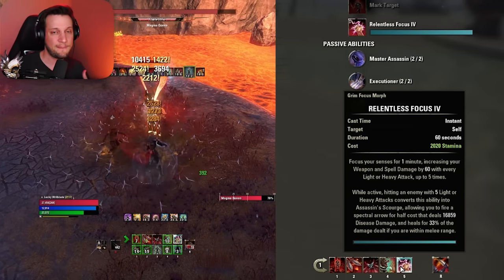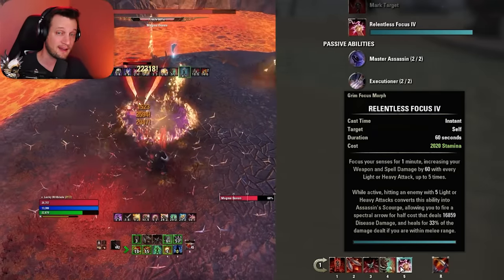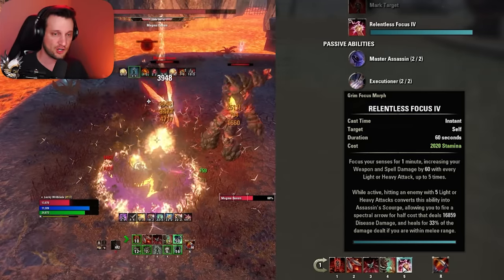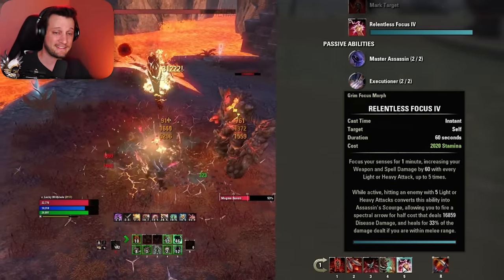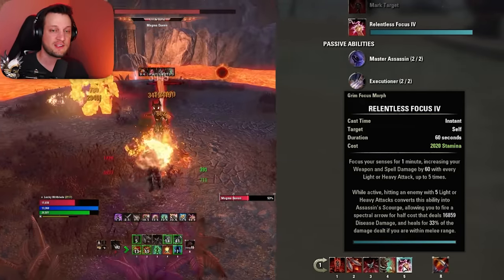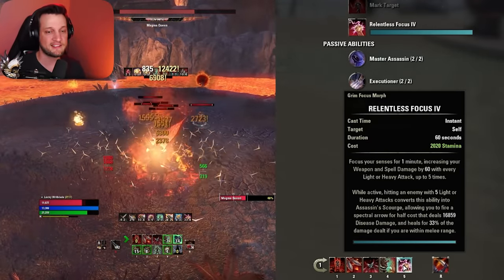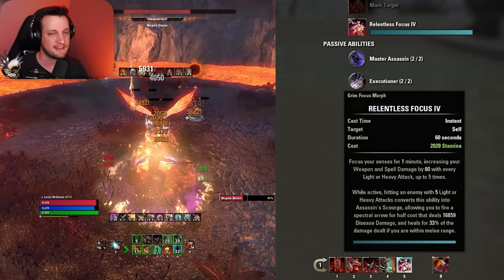Next we have Relentless Focus, the semi-spammable of the Nightblade. You fire this off basically anytime you're able to, which is after every fifth or sixth light attack. Every time you light attack, this ability gets a charge, and when you get five charges you fire it off for massive damage — like 20,000 damage. As soon as you fire it off and light attack again, it starts collecting the next five charges. You're going to be able to cast this about twice per ultimate, which creates a nice easy rhythm to maintain.